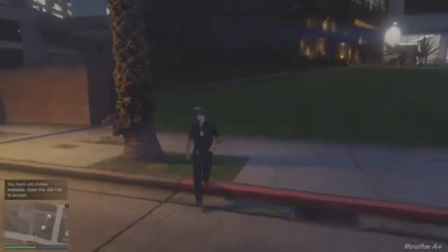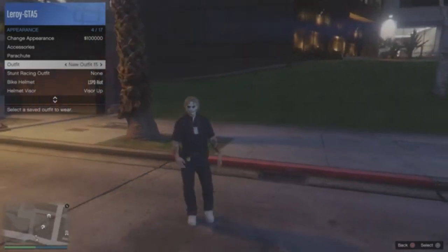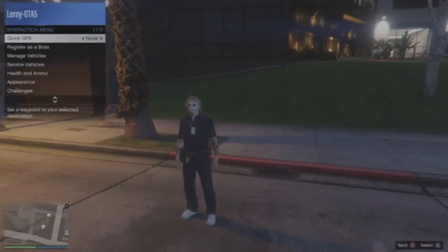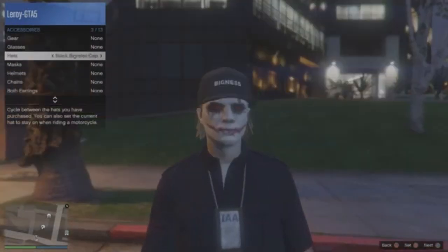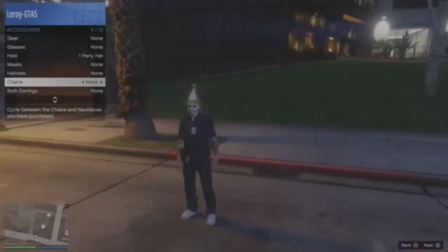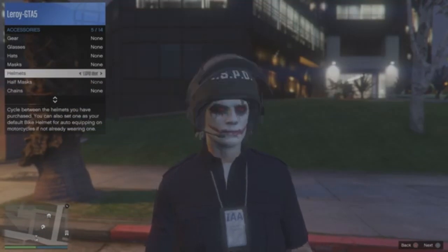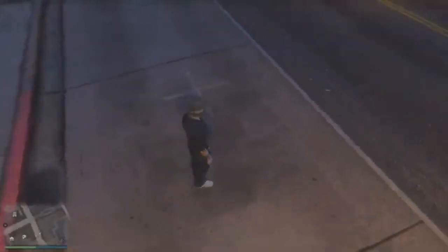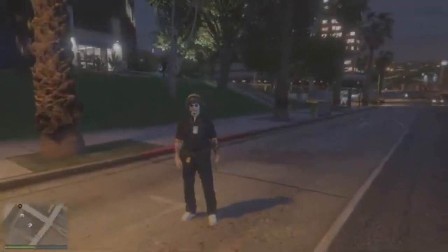Once you're back online, equip the outfit you just saved. As you can see, I have the gun belt and both badges. It's really easy to do this glitch, not hard at all. As long as you keep those slots saved, you can keep doing this glitch and keep getting the gun belt and all the badges on any other outfit. I hope you guys like the video — subscribe, like, and peace.